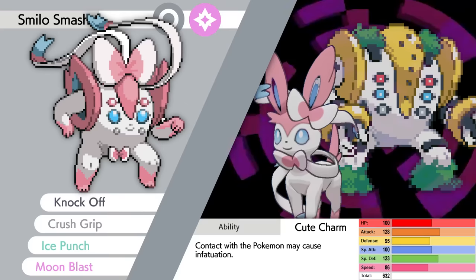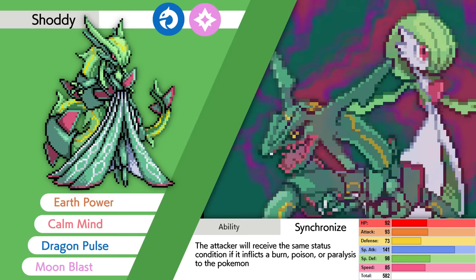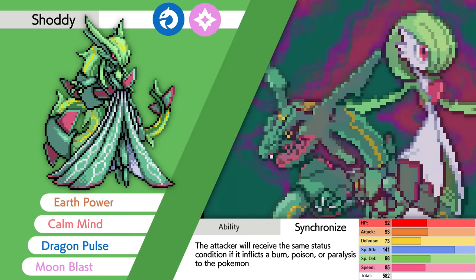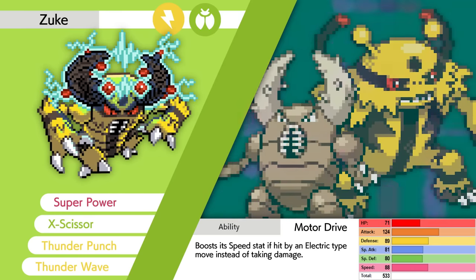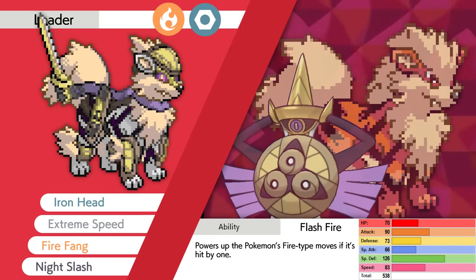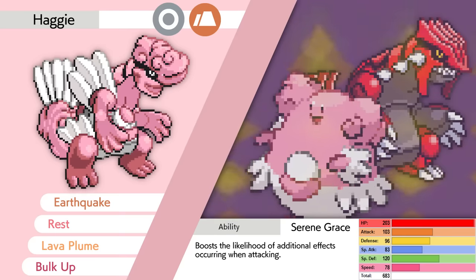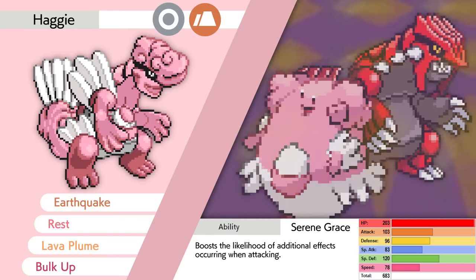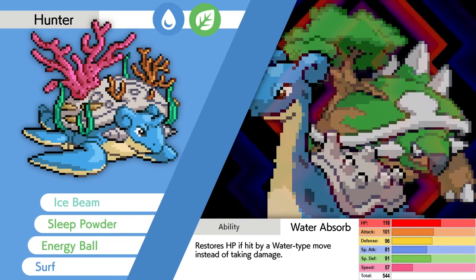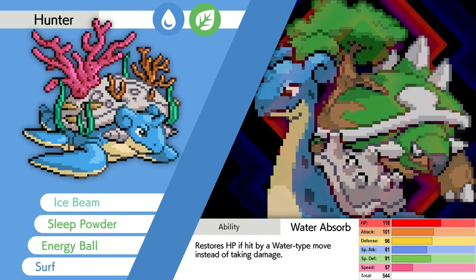Here's the best team we could form. Leading off is Silo Smash, Fairy and Normal type with Knock Off, Crush Grip, Ice Punch, and Moon Blast. Next is Shoddy, still alive, Dragon and Fairy type with Calm Mind, Moon Blast, Dragon Pulse, and Earth Power. Then Zook the Nuke, Electric and Bug type with Super Power, X-Scissor, Thunder Punch, and Thunder Wave. Still with us from the beginning: Leader, Fire and Steel type with Iron Head, Extreme Speed, Fire Fang, and Night Slash. New addition Haggy, Normal and Ground type with Earthquake, Rest, Lava Plume, and Bulk Up. Last but not least, Hunter, Water and Grass type with Ice Beam, Sleep Powder, Energy Ball, and Surf. Chat voted to make the Elite Four a hardcore Nuzlocke — no healing items in battle — and it came down to 55% yes.